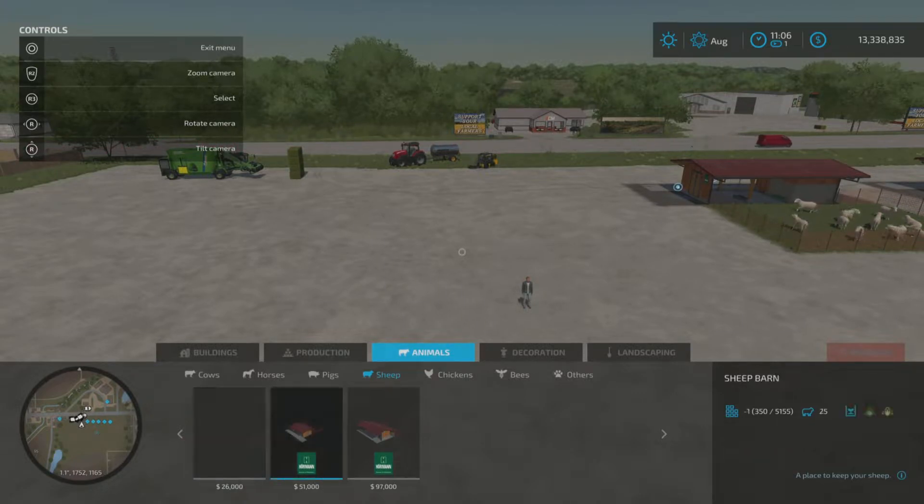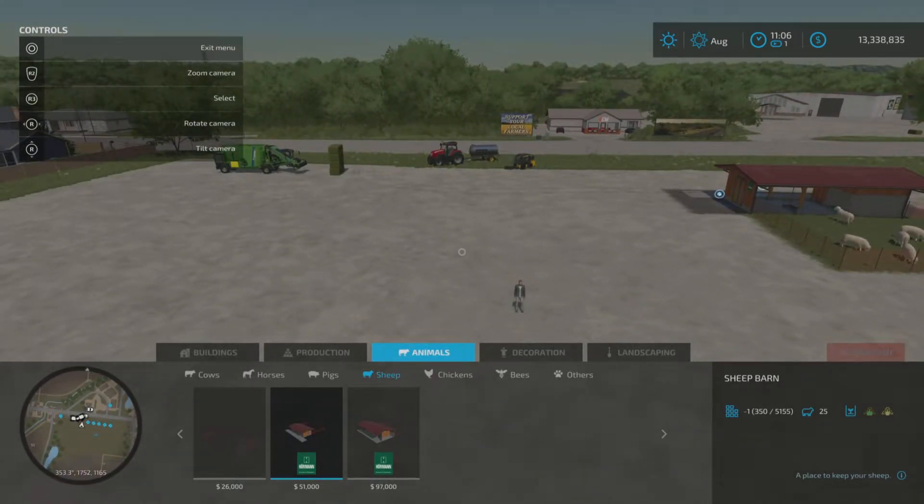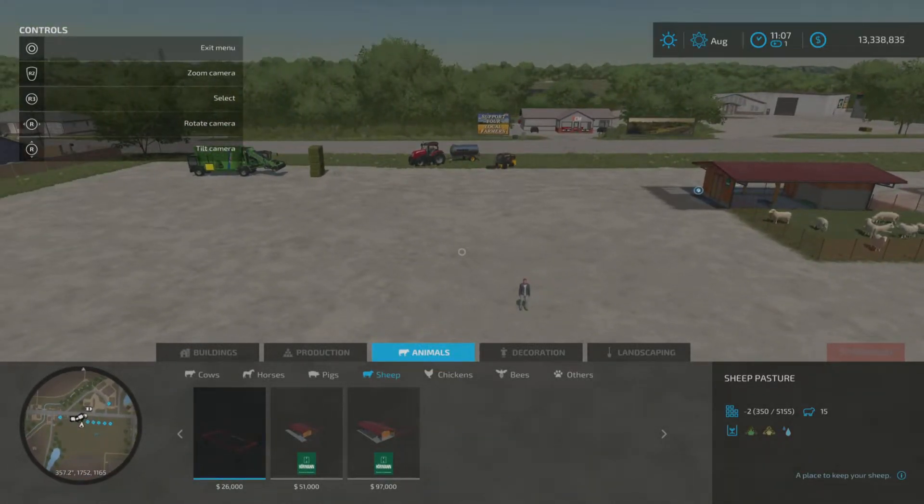If you go for any of the barns you don't need to worry about water - they're already plumbed in and it's all automatic, which is pretty cool. Moving across we get the first sheep barn - that's eight slots, holds 25 sheep, and costs 51,000 to place. At the far end we've got the sheep barn large - eight slots, holds 65 sheep, and that is 97,000.